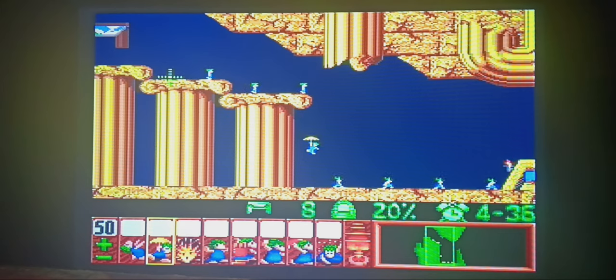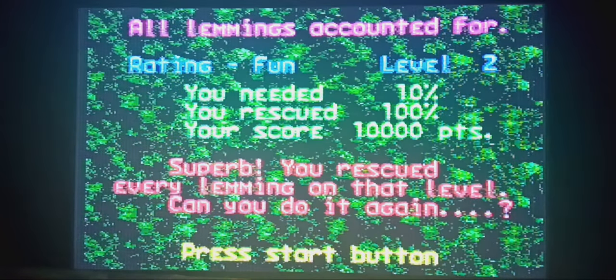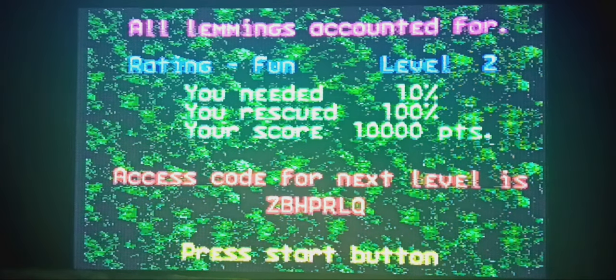I want to touch on this game's controls. It gets to be a little bit tricky, because this is, after all, a PC port. Unfortunately, the Super Nintendo just does not really lend itself to this type of game. The Lemmings 2 port actually allows you to use the Super Nintendo mouse, but unfortunately this version does not, so it takes a little bit to get used to — just to get a feel for what button does what and how to get through the game.